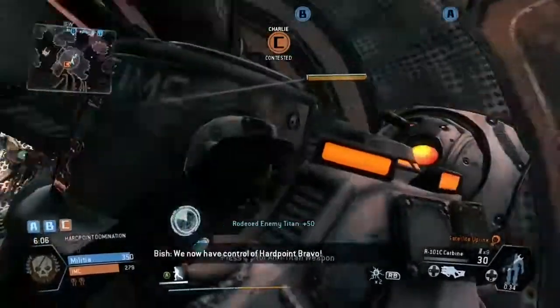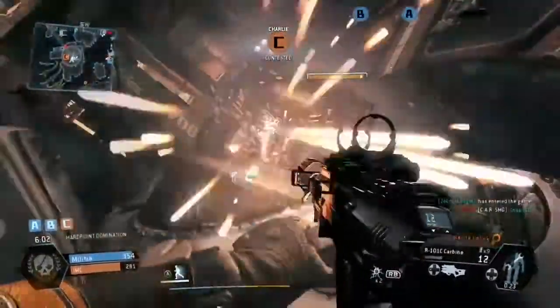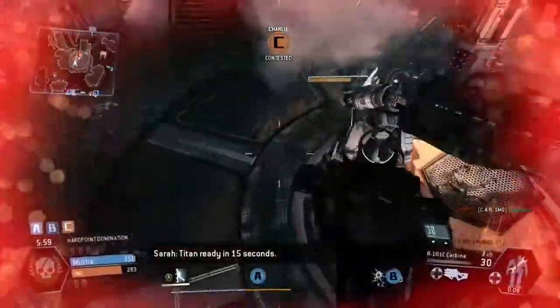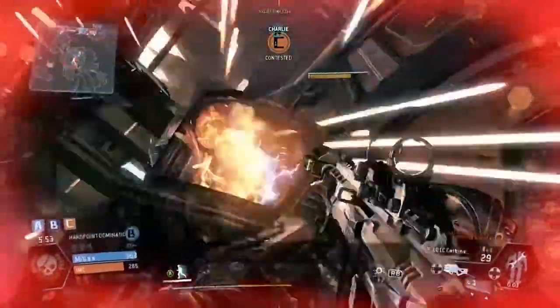We now have control of Heartpoint Bravo. Copy that. Titan ready in 15 seconds. 2L Faye, Jax is on start fire. Roger, 2L Faye. Bring it down.